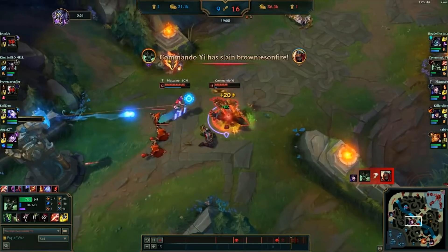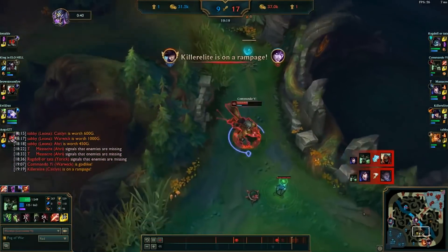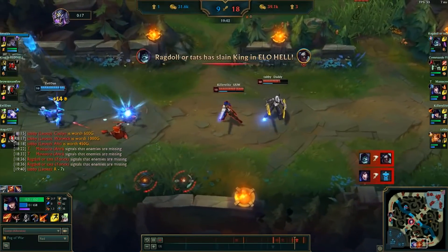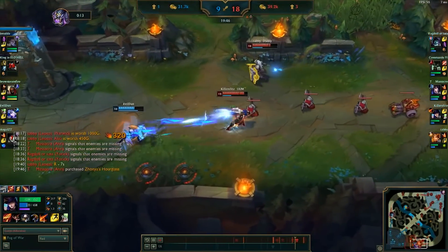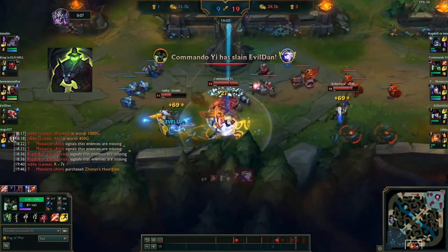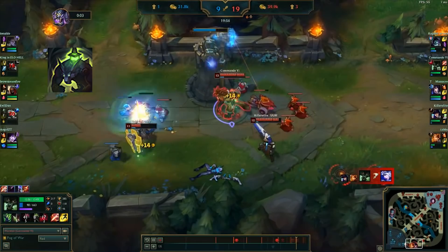If the enemy Zed was not demoralized before, he certainly will be now. As our Caitlyn and Leona kill Morgana in the bottom lane, we head into the enemy jungle to take the red buff. Our team is pushing the tier 2 bottom lane turret, and there's a lone Ashe trying to defend it. With no Morgana around to keep her alive, this is a free kill, so we come in from behind and gank the enemy Ashe under turret. Notice that we prioritize landing our Howl on Ashe to make sure that she cannot surprise us, and we take her down safely.